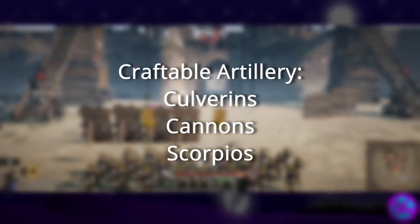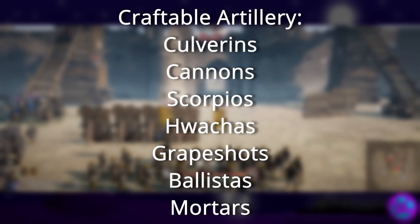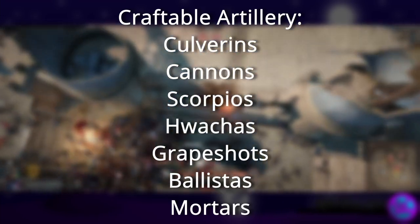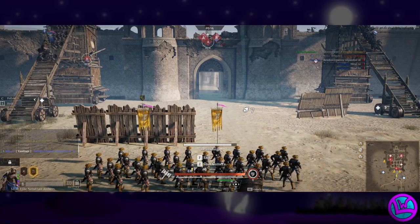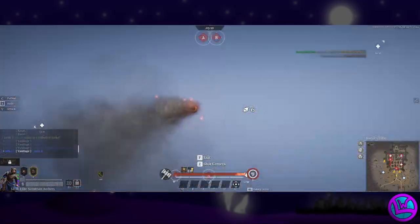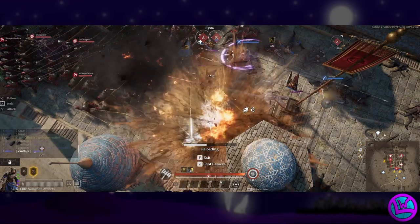The craftable artillery are culverins, cannons, scorpions, hawatches, grapeshots, ballistas, and mortars. A good portion of these craftable items are a large part of the endgame meta for sieges, ranked, and territory wars. If you are relatively new to the game, you might be wondering why you'd want to have a few of each of these types of artillery, what they're good for, and which ones to avoid wasting your materials on.